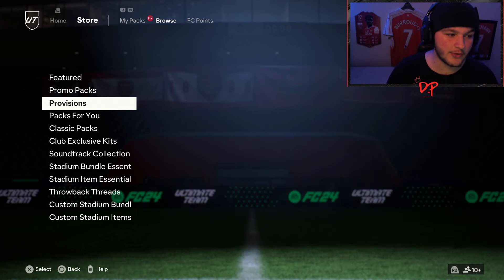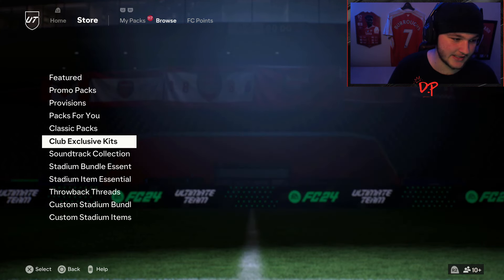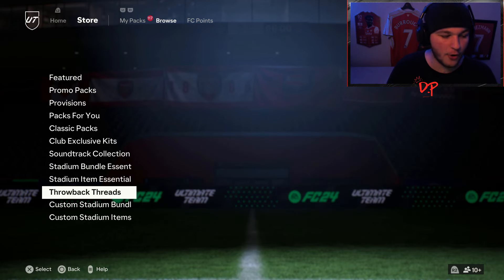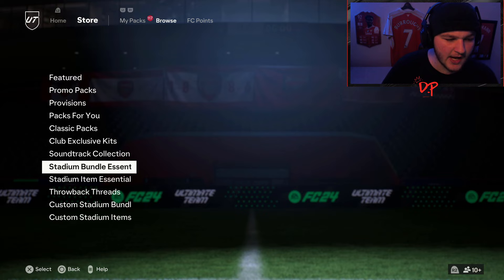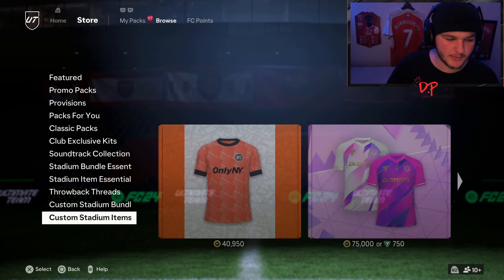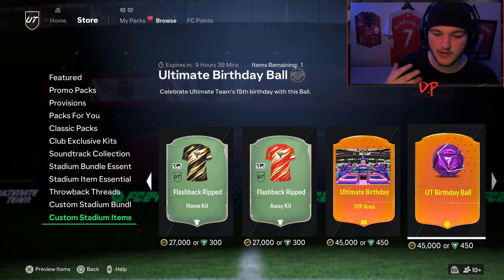The kit is currently not available in the game, but when it is, go into your store, head to Browse, and it will be in the kit selection somewhere. You've got club exclusive kits, soundtrack, stadium bundle, throwback threads, and so on. It'll be somewhere there — usually under stadium bundle essentials or one of the custom items. You'll just have to scroll and find it.